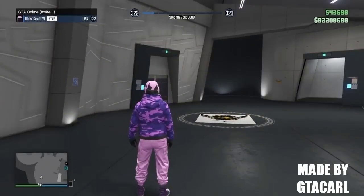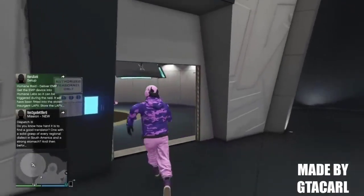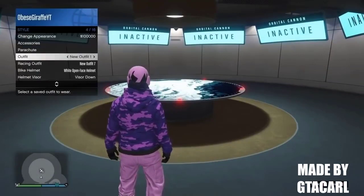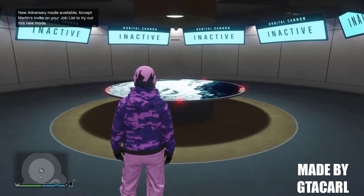To start off, you'll want to set your targeting mode to free aim. You can do that in story mode. With my money here, you can see I've got $82.2 million - you'll see how much I have when I'm done. To begin, you'll need to force the game to save. To do that, just select your outfit or change something on your outfit, and you should get the orange save circle in the bottom right corner of your screen.